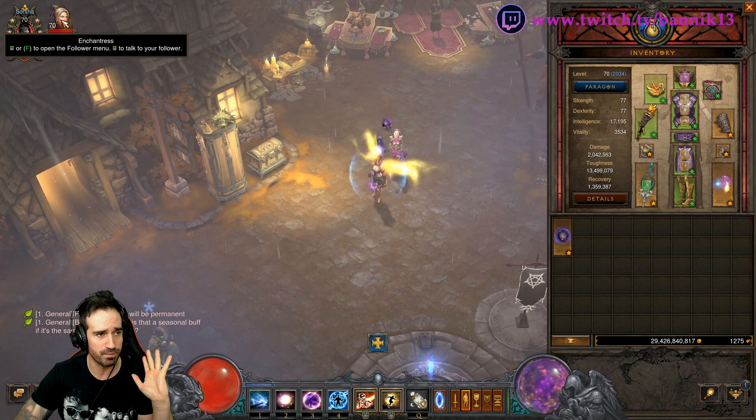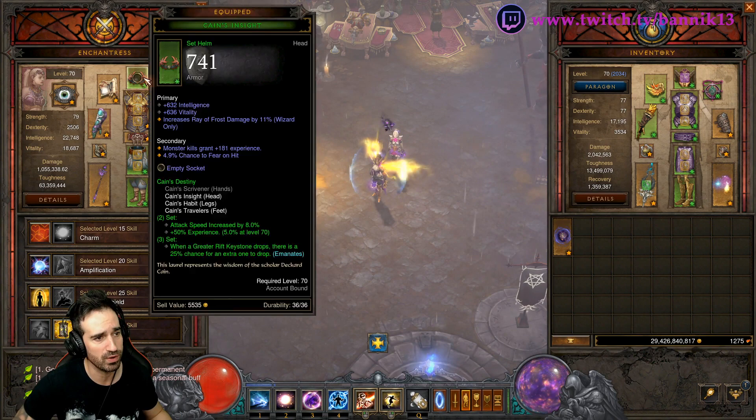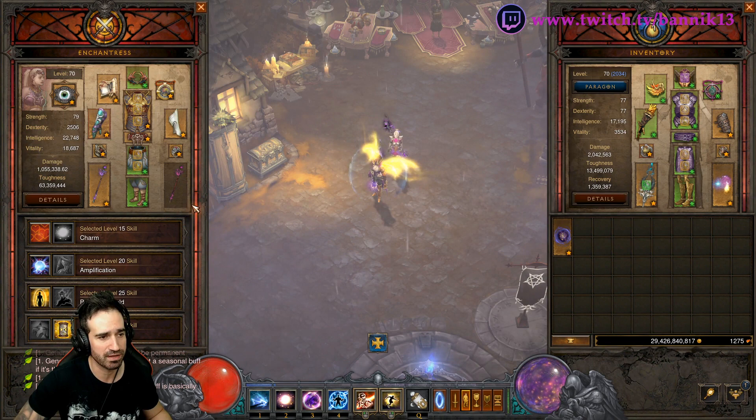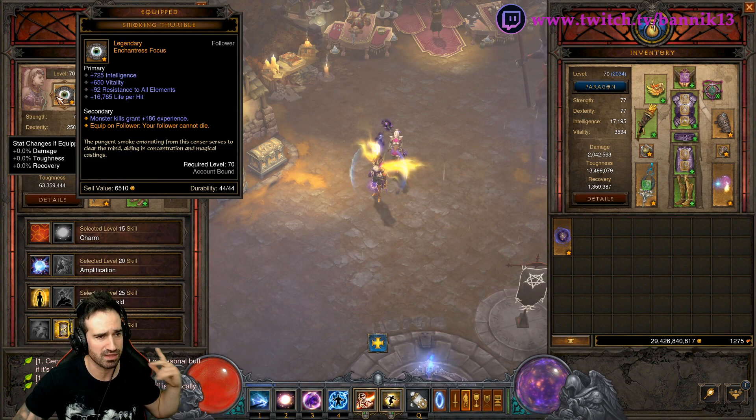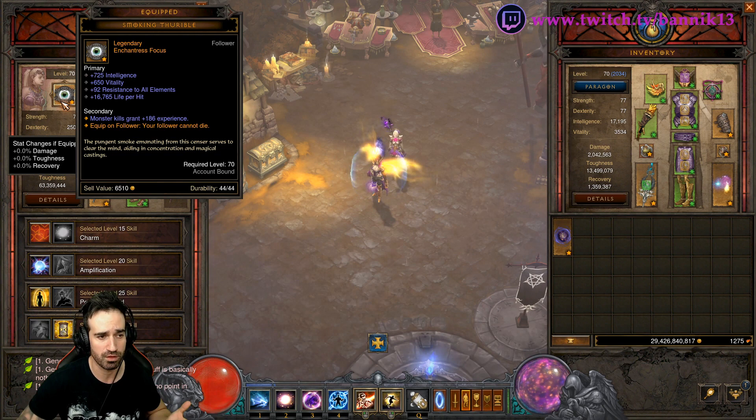So if you open up the follower window — we're using the Enchantress right now — you'll see it's actually very similar to ours. There are now 14 items that we can equip on our follower, which include the focus here. The Scoundrel calls it the token and the Templar calls it a relic, but either way they all get one. You want to make sure you have this one that makes your follower unable to die, so they can keep casting their skills and helping you out.